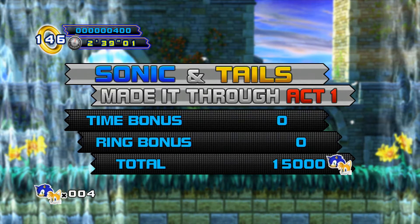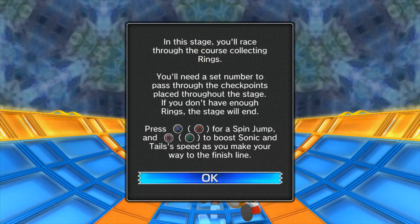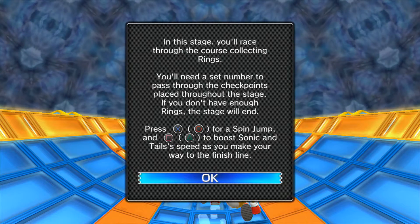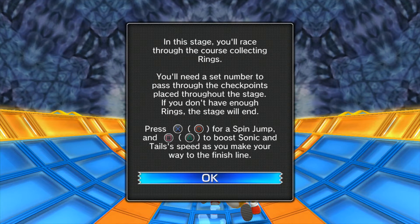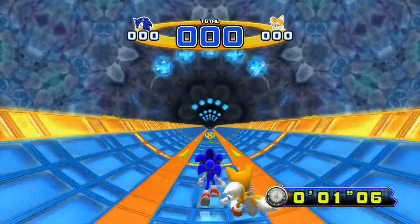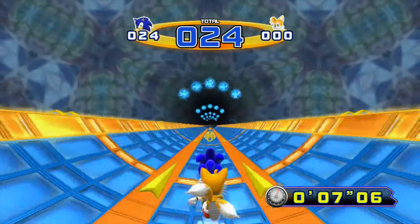If you get over 10,000 points on a level, you'll get an extra life. So now we're going into the special stage — this is your chance to get a Chaos Emerald. In this stage, you'll race through a course collecting rings. You'll need a set number to pass through checkpoints placed throughout the stage. If you don't have enough rings, the stage will end. Press X or circle for a spin jump, and square or triangle to boost Sonic and Tails' speed as you make your way to the finish line.